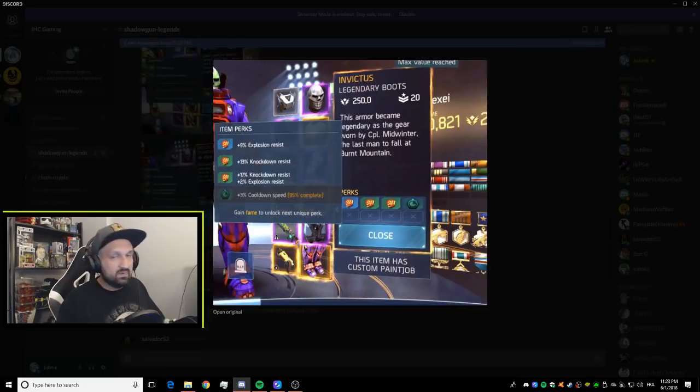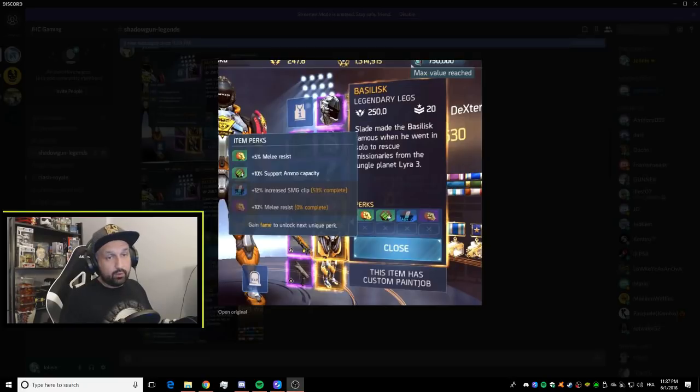The Basilisk boots have no crit damage — 9% explosion resistance and 32% knockdown resistance. The Invictus boots are very similar: no crit damage, 2% more explosion resistance and 2% less knockdown resistance. Essentially the same boots: 3% cooldown, 9 or 11% explosion resistance, 30 or 32% knockdown. You're trading 2% explosion for 2% knockdown, but neither has crit damage. Not sure these feel legendary.